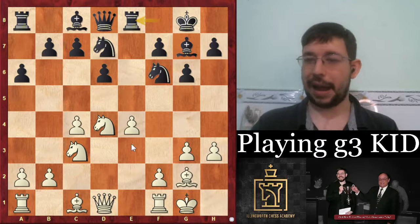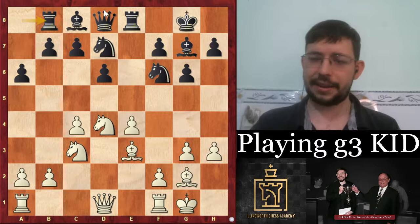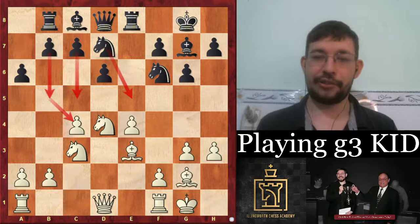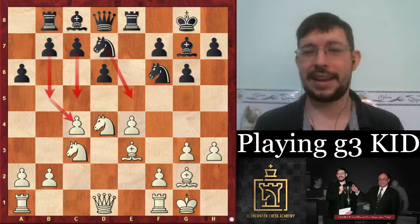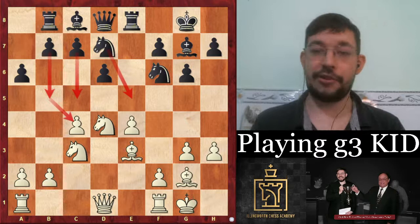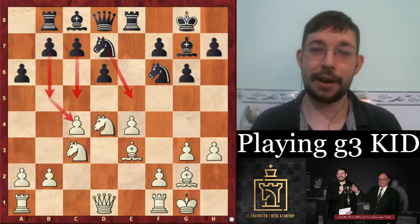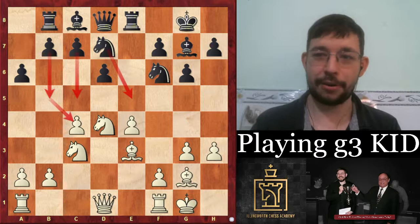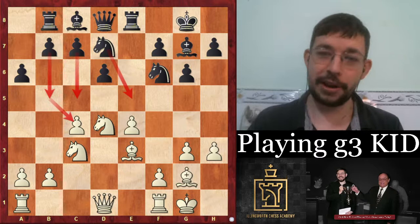After e×d4, N×d4, black played Be3 and Rb8 — the Gallagher Variation, named after GM Joe Gallagher who wrote 'Play the King's Indian.' The idea is to go Ng5 then c5 and b5, creating counterplay against the c4 pawn. Incidentally Gallagher later moved more into poker, as many chess players realize they can use their mathematical skills at the tables rather than grinding club chess — another GM, Ottomar Ladner, recently won big in a poker tournament.